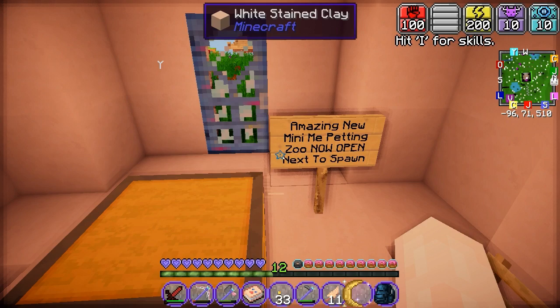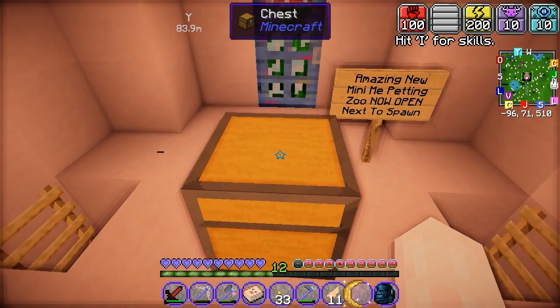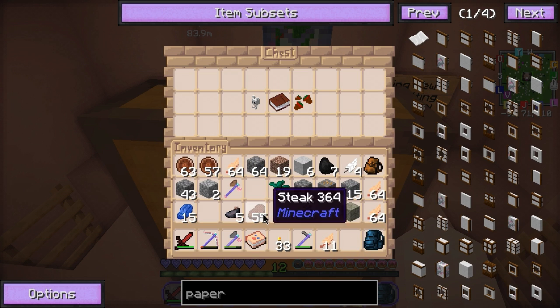There's a sign: 'Amazing new mini-me petting zoo now open next to spawn.' I don't know if that relates to the box, but let's just find out. It doesn't, I don't think it does anyways. Let's find out. Let's just read this.